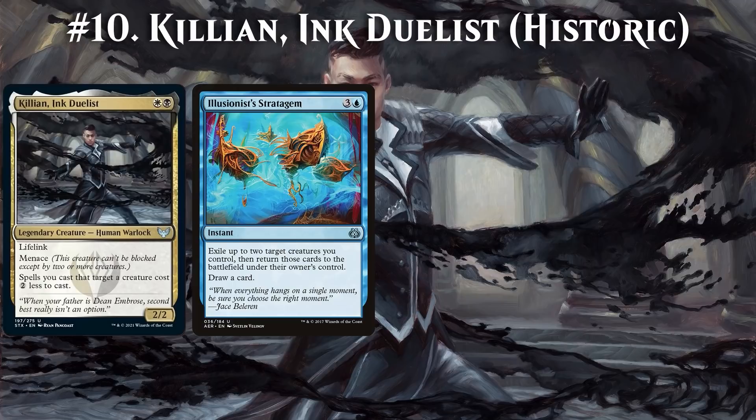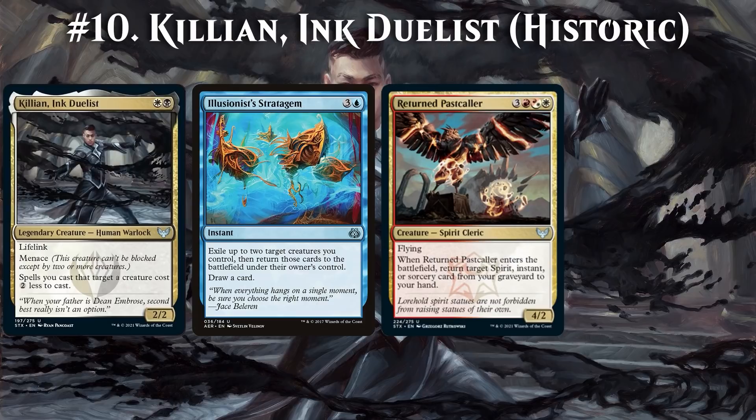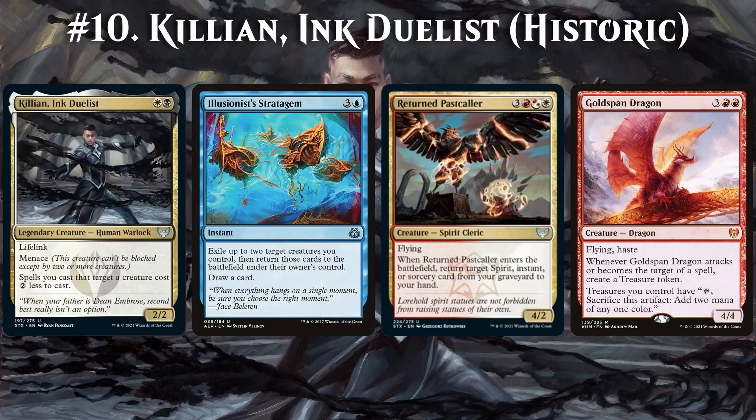The next combo is a bit simpler. With Killian, Ink Duelist on the battlefield, Illusionist's Stratagem only costs 2 mana. We can exploit that by targeting Returned Pastcaller and Goldspan Dragon. Returned Pastcaller brings back Illusionist's Stratagem to our hand, and Goldspan Dragon's Treasure can then pay for the instant. This means we can keep blinking these two creatures as often as we like — and since we draw a card every time, we'll be able to draw our entire deck and then win somehow.